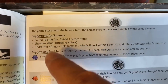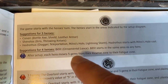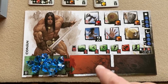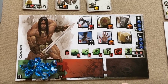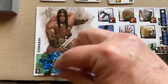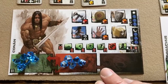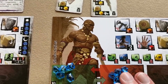Looking at the scenario instructions, it says after setup each hero moves five gems from their reserve zone to their fatigue zone. On the character sheet you have the green reserve zone, the lighter red fatigue zone, and the dark wound zone. Each hero moves five gems to their fatigue zone — this amount will differ per scenario. Done for Conan, Hadrathus, and Shavatas.